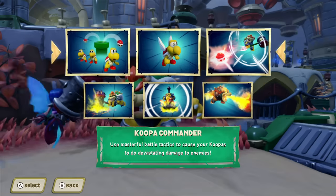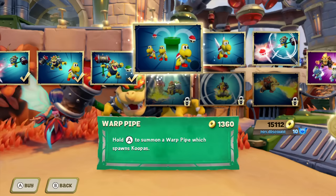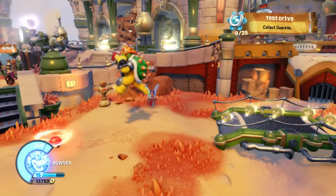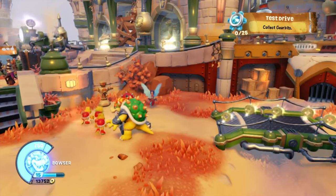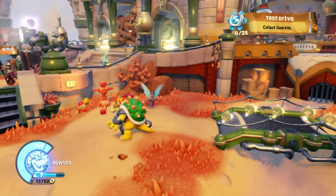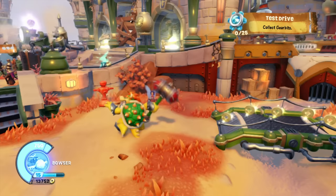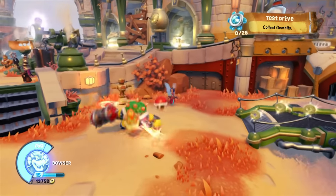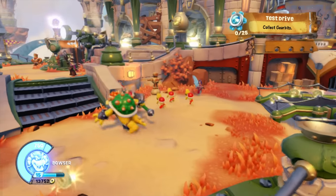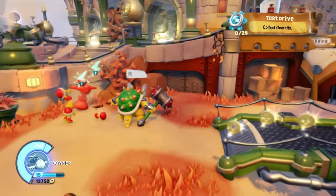First off we're going to go with Koopa Commander. The next upgrade is called Warp Pipe — press A to summon a Warp Pipe that spawns Koopas. So if we hold down A and let go, it's going to summon a Warp Pipe and three Koopa Troopers are going to pop out and start attacking — hitting for 17 and critting for 26. I don't really know the difference between doing that or just stomping, since you can have three out at a time and they attack for the same.